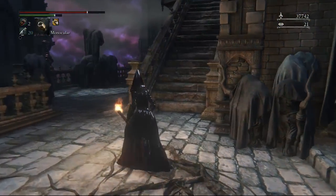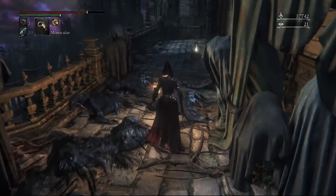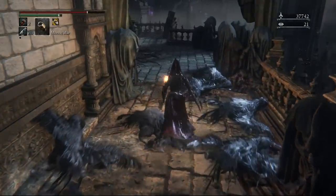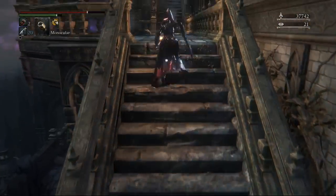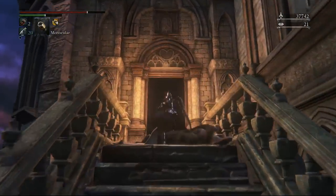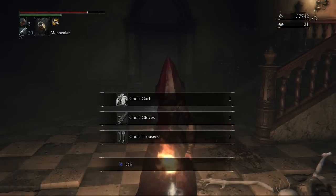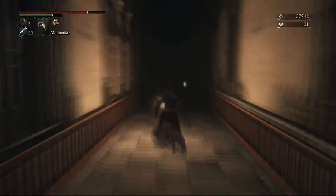We haven't really missed anything yet. There was an item at the very start — as soon as we went up the first stairs we turned around, then we went across the bridge to the lantern. To the right there was a rune, pretty unmissable as long as you explore a bit. To the left we went down first to pick up an item behind those crows, and now we're going to come over here where there's going to be an armor set, so make sure you don't miss that.